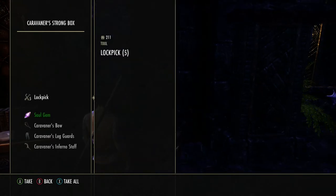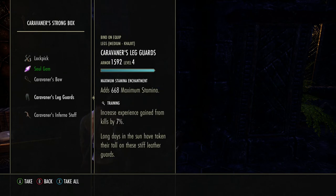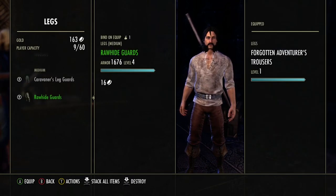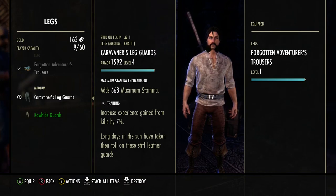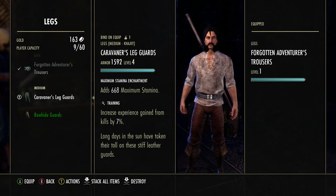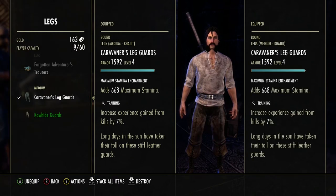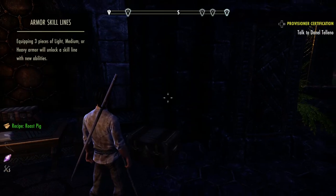Now there are things in here that are important - like these Lake Guards. All of them are actually important, and I'll tell you why. The Caravan or Lake Guards - they're Training. These are very, very important. If you see down there, it gives me 668 maximum stamina. Training - what that does is that increases experience gained from kills by 7%. That is important because this will help me level up faster. So I'm going to go ahead and equip these. If you want to make it work for you in the long run, we will take and research these here in a couple of minutes and I will show you how to do that.